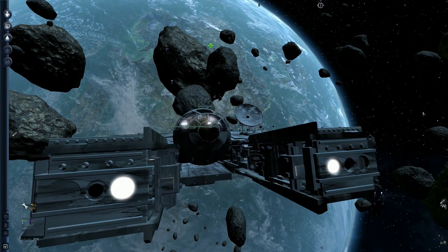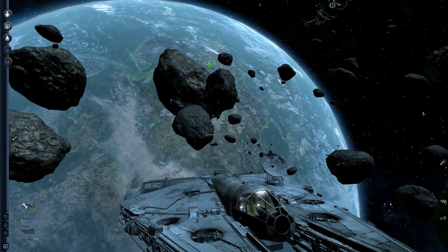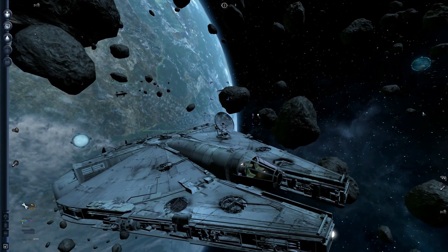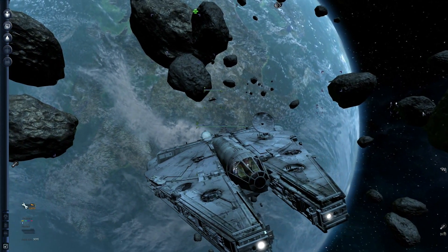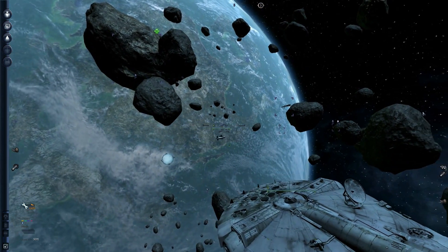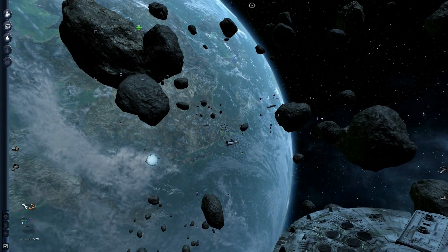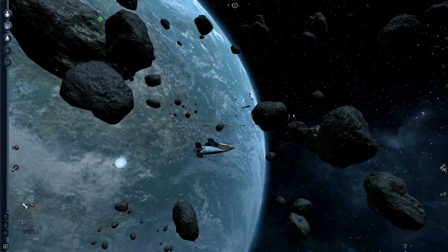One neat detail: you can actually capture the Millennium Falcon in this game. The mod creator added that in, and it's apparently very difficult to obtain, but if you want, you can get it. Here you can also see our other ship, which is an A-Wing. We will use the A-Wing to fly because it is a lot faster than our freighter.